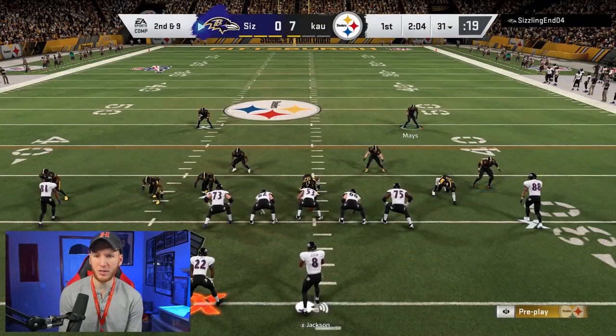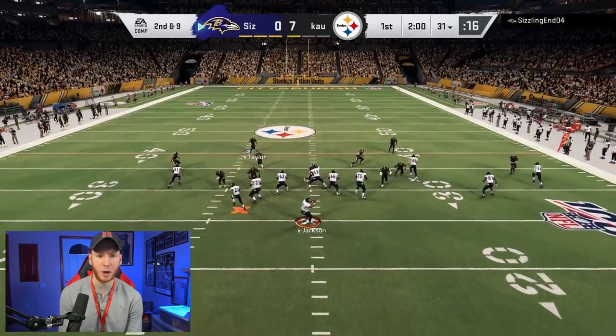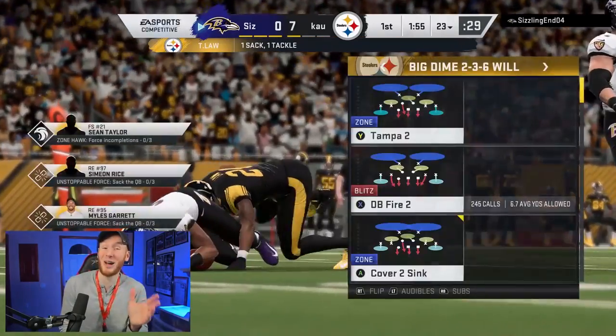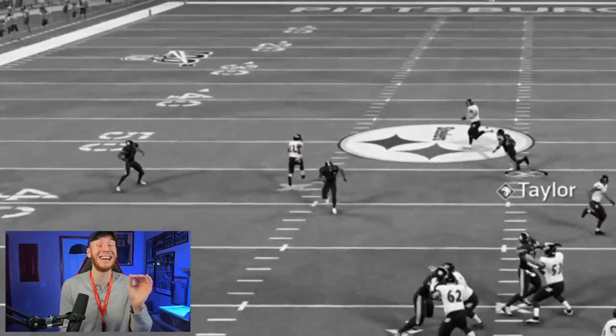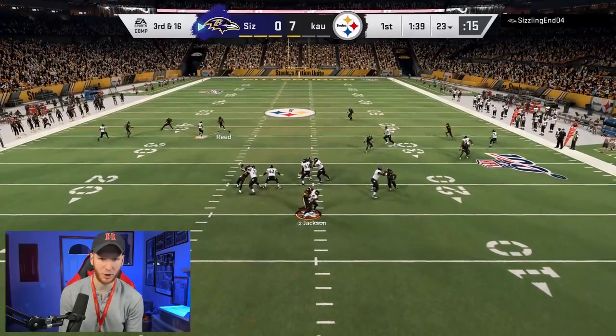One thing we have to notice: Emmitt Smith is lit up — he is activated. We need to watch for any run plays for him, and also watch for him catching the ball out of the backfield. We got some nice pressure right there. Emmitt Smith was about to be open on that running back streak — if we didn't get a quick sack, he might've had a touchdown. We have to watch Emmitt Smith on this seam streak.